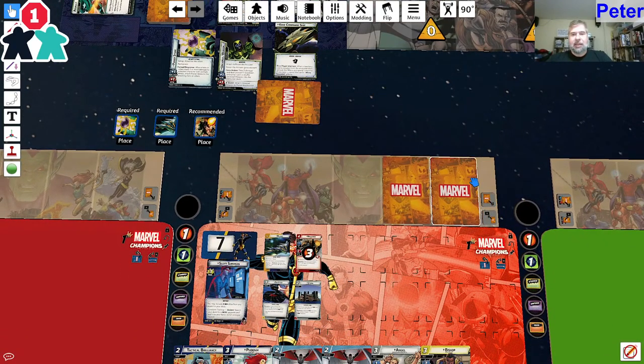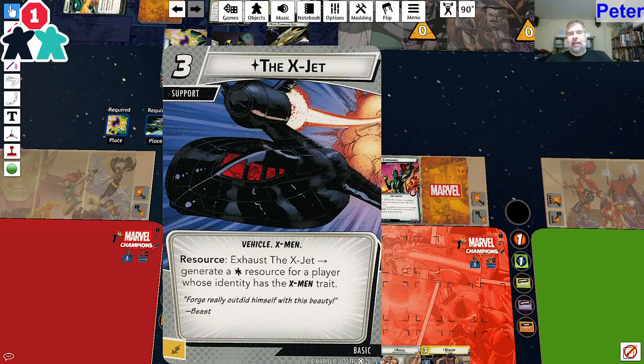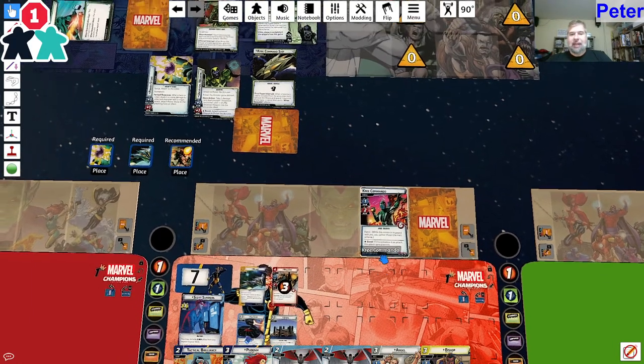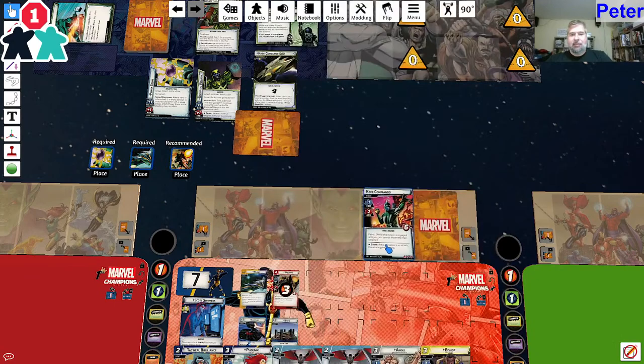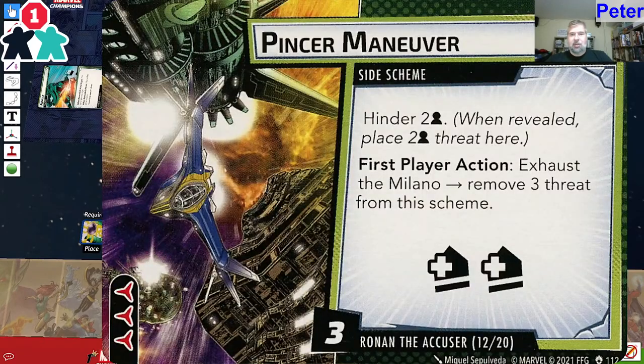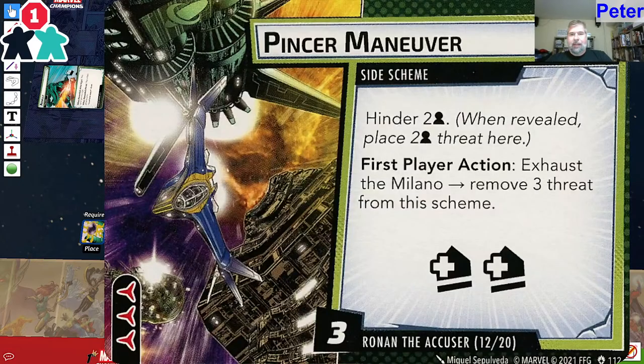I take two encounter cards - I can exhaust the Milano to cancel one of them. X-Jet - you don't have to be in X-Men form to use it; you just need X-Men form to generate a resource with it. So I couldn't use it last turn. We've got Patrol - not much I can do about that. And another encounter card - also not a treachery. Hinder two. So this will be at five. Double acceleration.